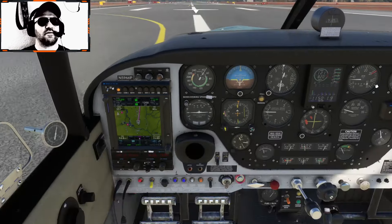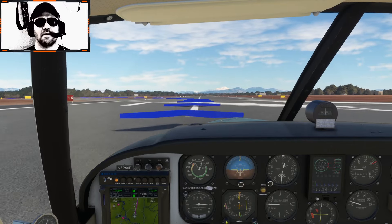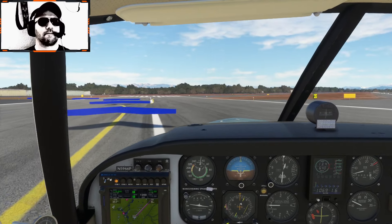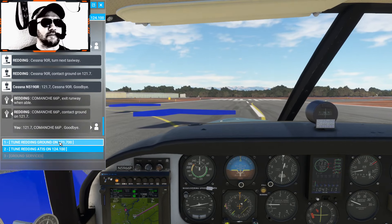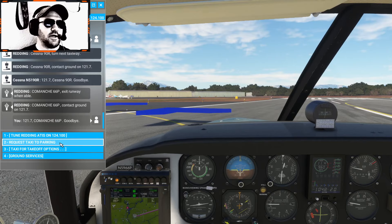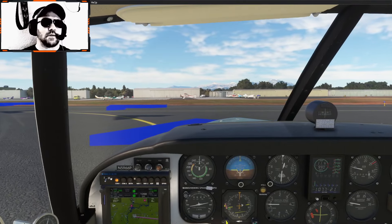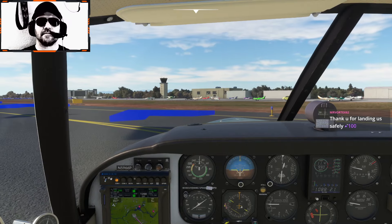Flaps are up. Auxiliary fuel pump is off. Landing lights are off. Strobes are off. Alright, we are clear of the runway. Comanche 66 Papa, contact ground on 121.7. Reading Ground, Comanche 66 Papa, request taxi to general aviation parking. Comanche 66 Papa, taxi to general aviation parking using taxiway off of Bravo.